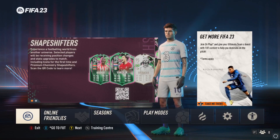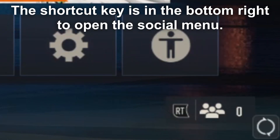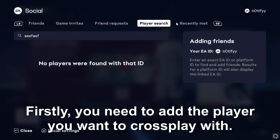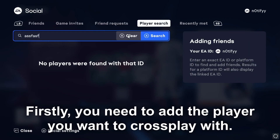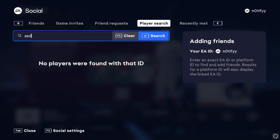We start off in the main menu. We press the button on the lower right on our controller, called RB for me. This tab opens up and we move over to player search. We look for the person's name on their console — for example, someone with a certain ID. You add them and they accept you.